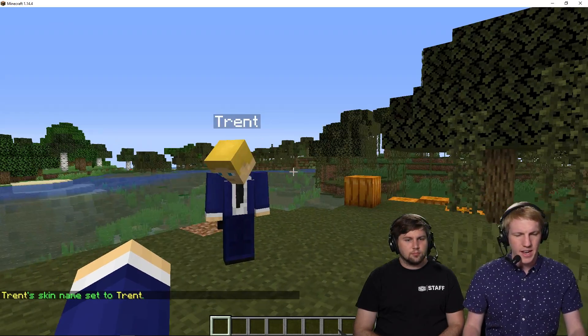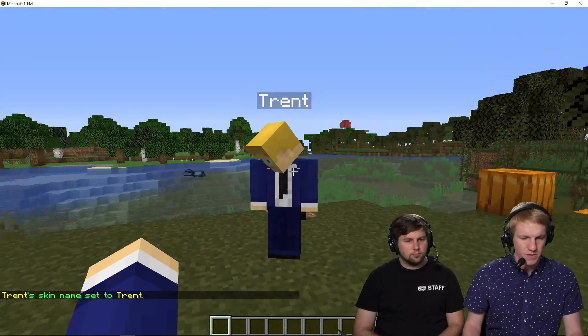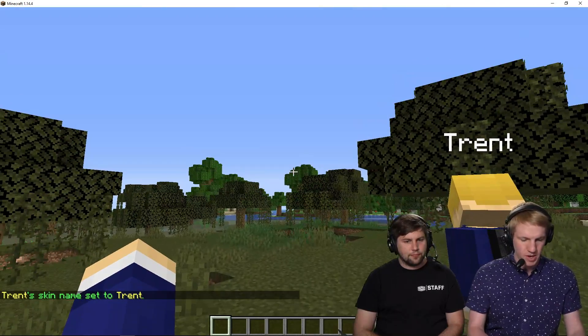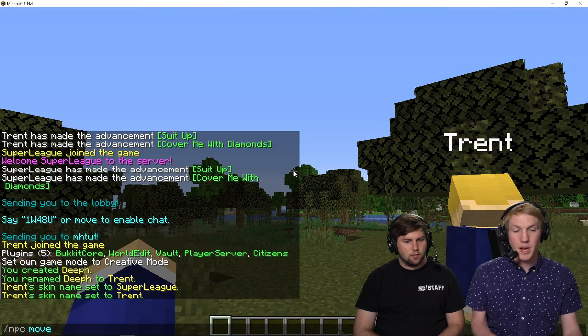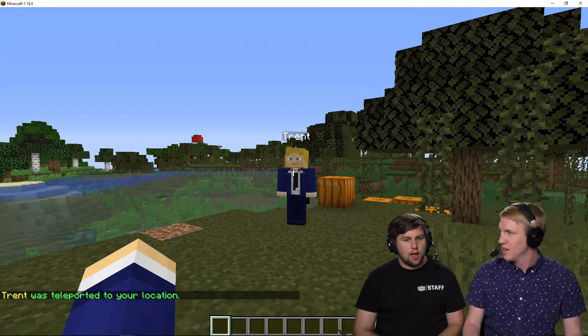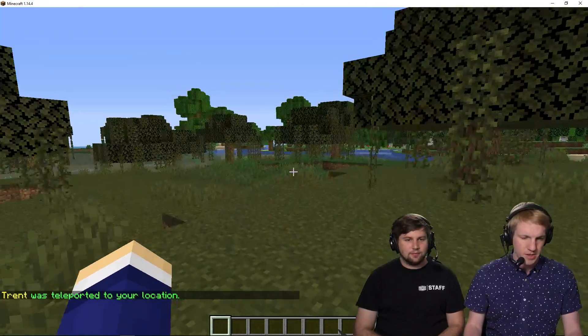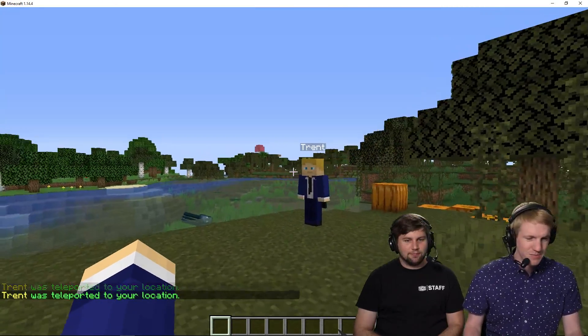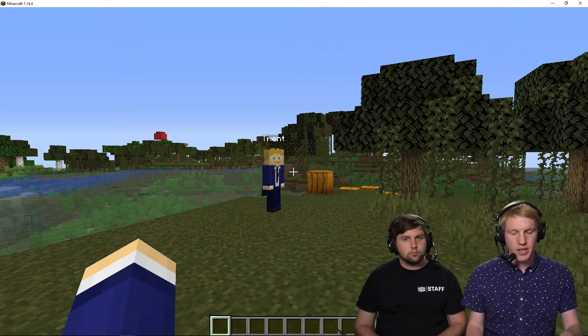I don't like that he's looking down. People are gonna be spawning over there and looking at me this way. So I'm gonna do slash NPC move and that will teleport the NPC to exactly where I am and how I am looking. So I'm looking up a little bit — you gotta be positive. We have our guy here near our spawn point.